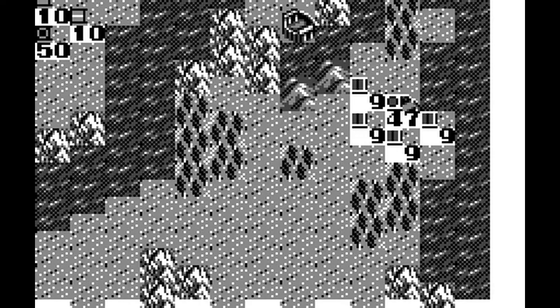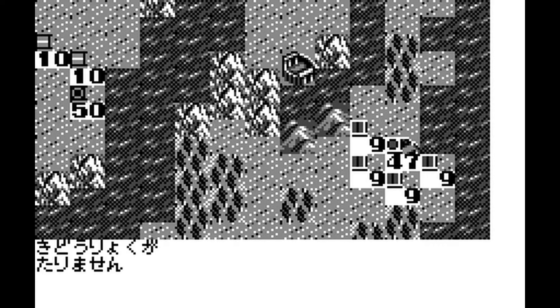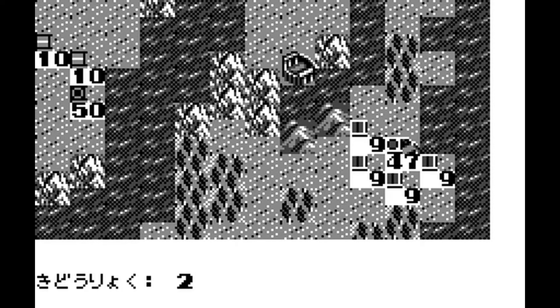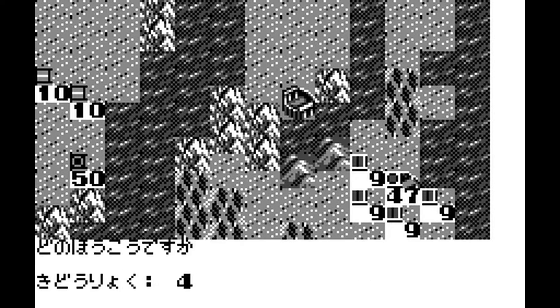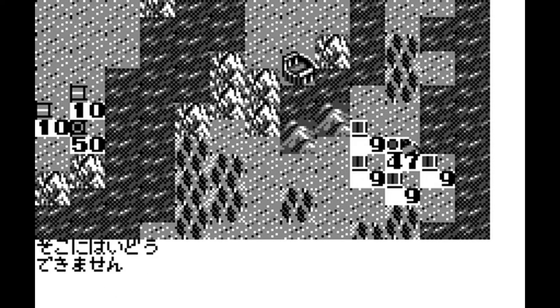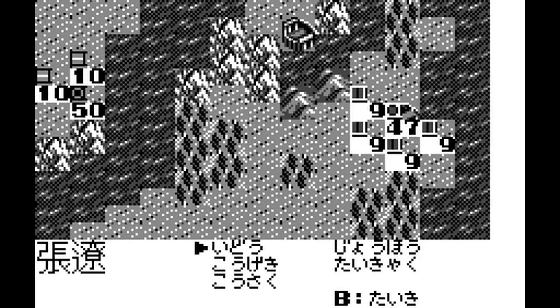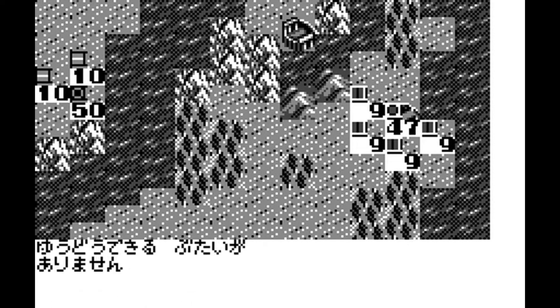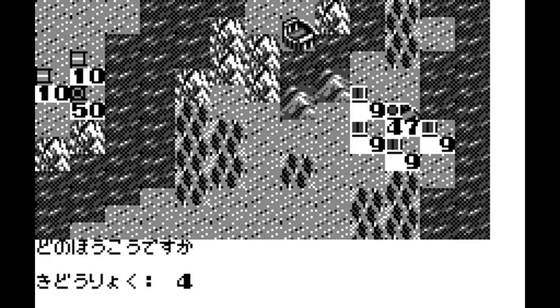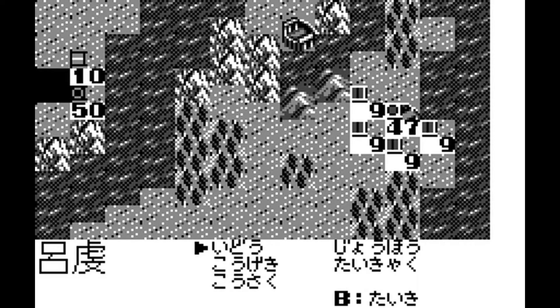Adding to the slow and clunky feeling is another system introduced in this game: terrain types. Each turn, each unit starts with a minimum of three movement points that they can expend to move around the map, and each different terrain type requires different amounts of points. For example, a standard ground tile may have a cost of three points, but a mountain tile may have a cost of five. On paper this makes sense — it takes more effort to scale a mountain than walk across flat land — but in practice, if the only way to reach the enemy is through a mountain tile, all your units need to pass two or more turns just to cross a single tile, as they gain a point if they pass a turn.